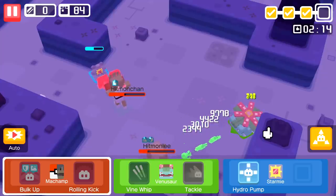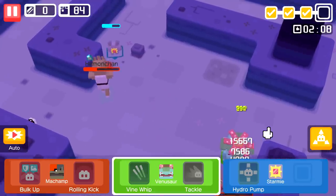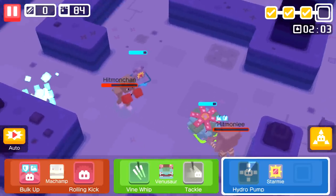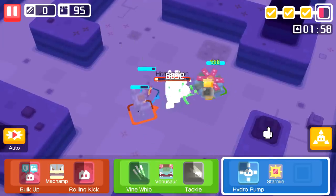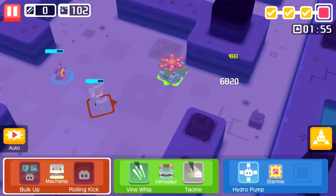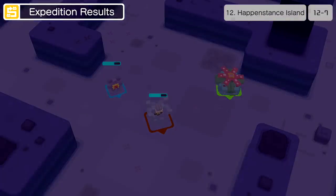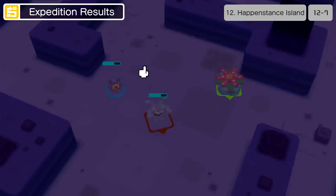Hydro Pump, come on - we need you to land that. They're both super low so we should be fine. We got rid of one of them. Vine Whip - nice stuff, one of them is down. We rolled and kicked him into Venusaur who finished him off. 114 materials and a health stone. Oh, level 94 - so six more levels to go with Starmie. Not too bad, I'll take it.